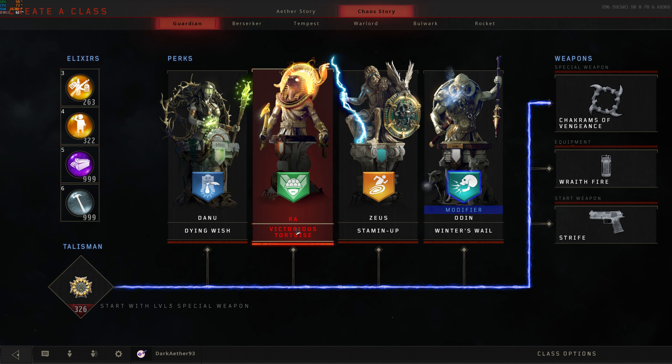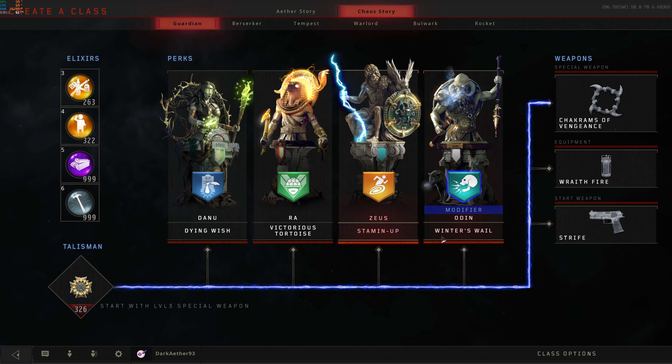For perks, I brought in Dying Wish, Victorious Tortoise, Stamina Up, and Winner's Wail in the modifier slot. Stamina Up is essential for this map because it's literally just a bunch of running around for this easter egg, but having Winner's Wail in the modifier slot is good if you're not great at zombies, and it'll give you a fourth hit activation as well as continuing to blast ice around you when activated, slowing down the surrounding zombies.